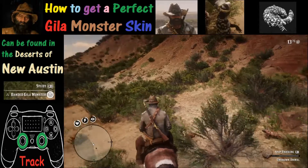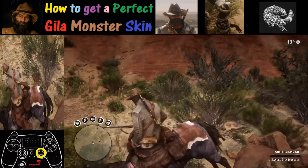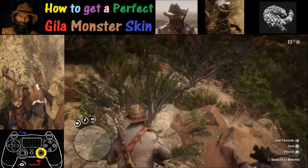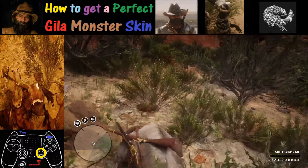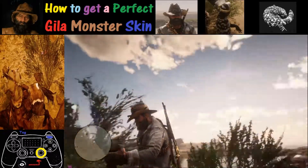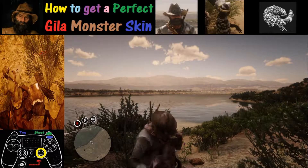Another feature we're gonna use here is Deadeye once we get this thing in view. As you can see in this confrontation, it's a little bit tricky getting the shot off while you're riding the horse. That's what Deadeye is for — you activate it by pushing R3, tag it with R1, and of course you're gonna shoot with R2.